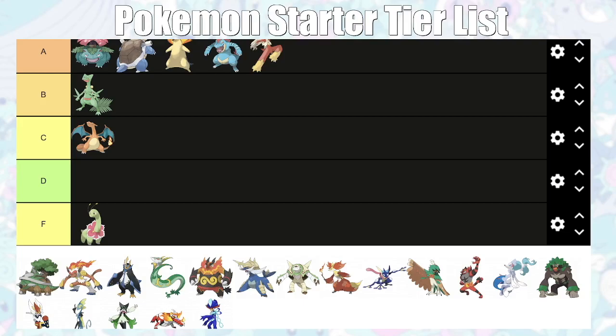Swampert is our first S tier encounter. It sweeps Roxanne, is okay for Brawly, sweeps Watson who can otherwise be a huge problem, and is really good against Flannery — though watch out for Overheat. It's okay into Norman, good against Winona since it learns Ice Beam like every other Water type. It can fire off STAB Surfs against Tate and Liza, and it's good for the Elite Four — great against Drake and Glacia, though Phoebe it can't really do much against.